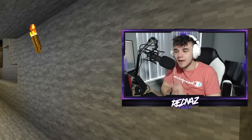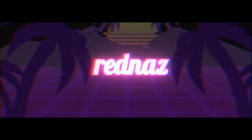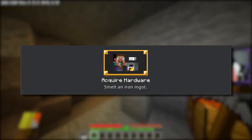What's up guys, Rednaz here, and welcome back to another Minecraft achievement guide. Today the achievement we're going to be taking a look at is Acquire Hardware. As you can see, we are deep in the depths on a mining excursion, and I'm here to find some iron.